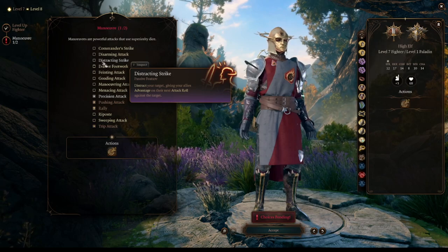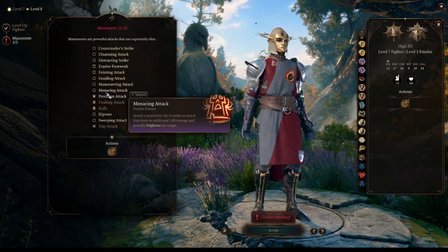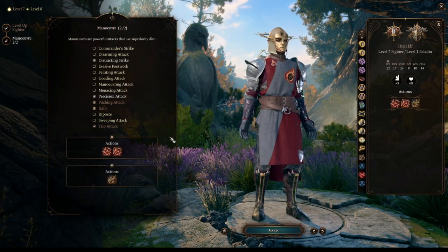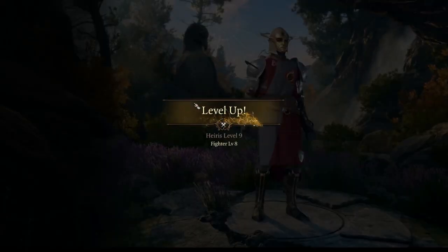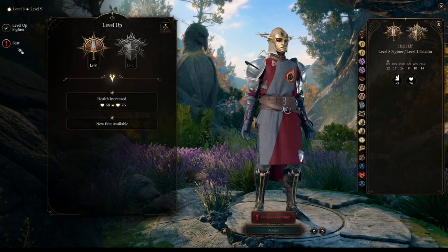At character level 8 we are getting access to new maneuvers. My recommendation would be Menacing Strike. If we succeed, the enemy will be frightened. Frightened enemies are unable to move. If you want some alternatives, you can pick the ones shown on the video.